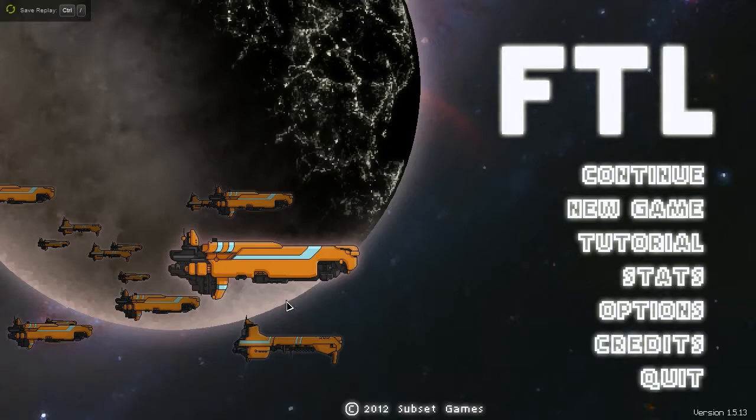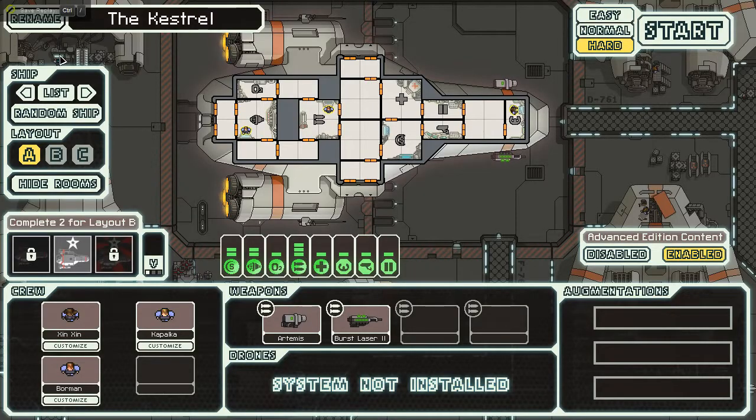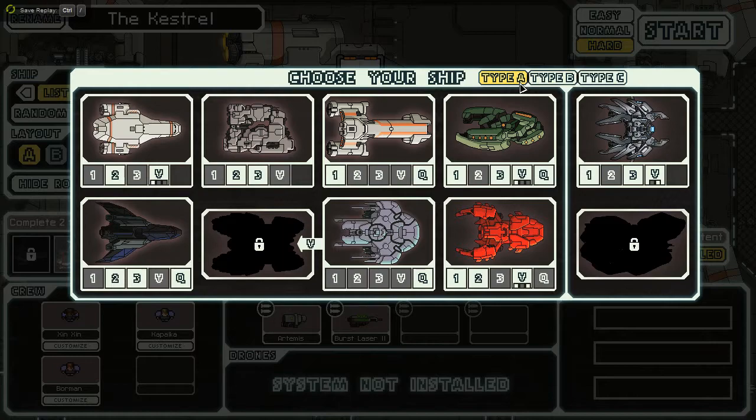Hey everybody, this is WayToFail back with more FTL Faster Than Light Advanced Edition Hard Mode. Today I'm going to be overriding the last save game I was playing because I want to try and do something a little bit different. I've been trying to practice on Hard Mode and it hasn't gone great, but today we're going to be doing something just a wee bit out of the ordinary.